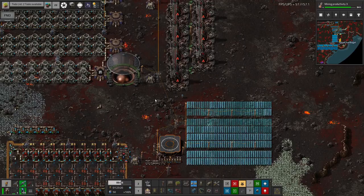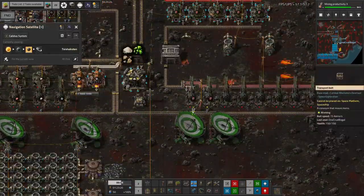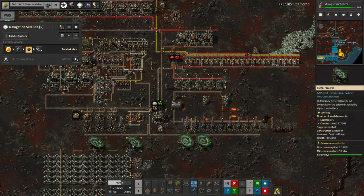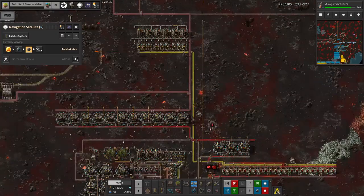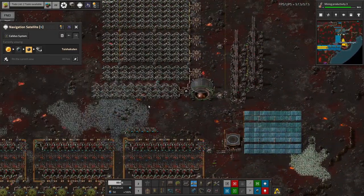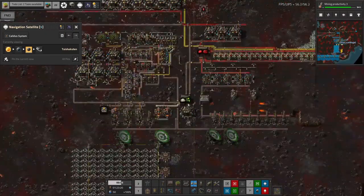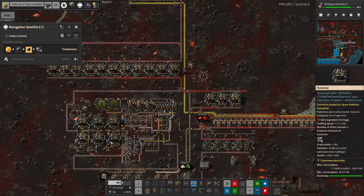I've got to the point where I have what I tend to call a proof of concept on this planet — we are shipping out Vulcanite. However, there are a lot of problems that still need to be fixed before I can call this planet done. It needs to be made faster, it needs to be made safer, and I need to just go around and make sure everything is working properly. A little bit of polishing is required.